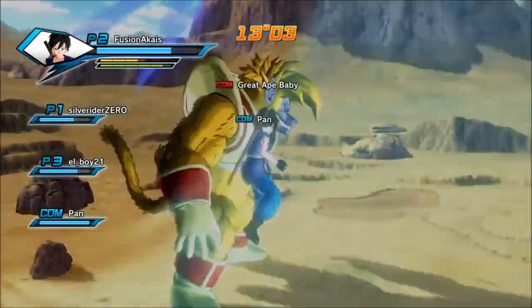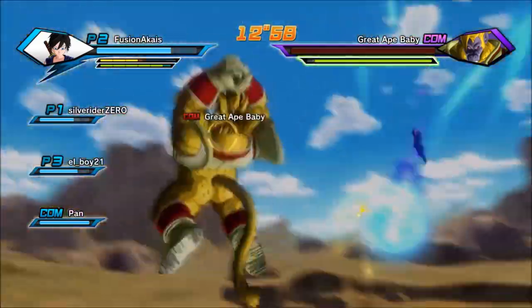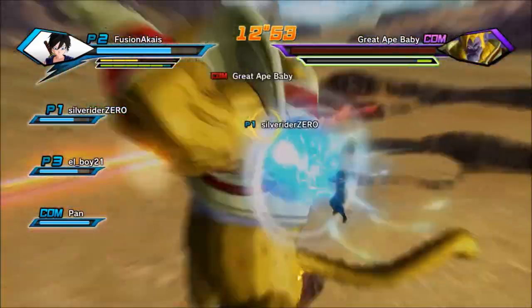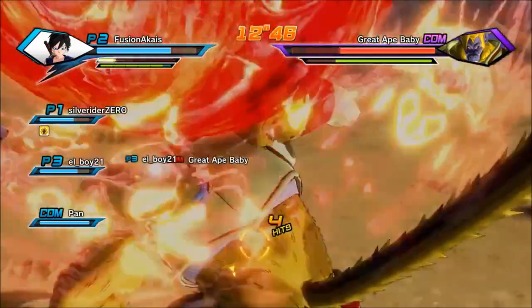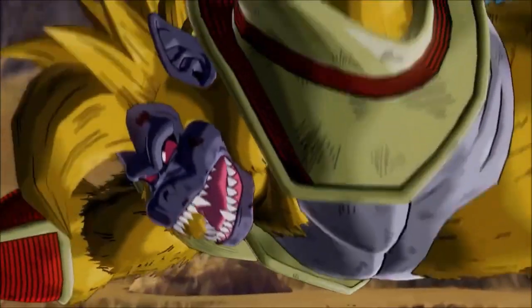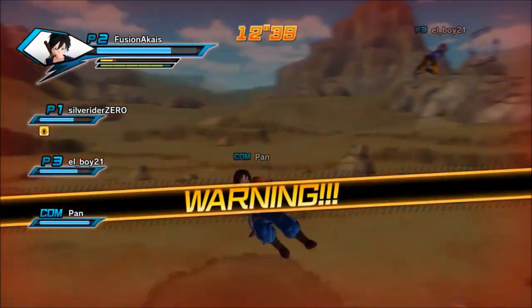Going through this portal — and here's the Great Ape Baby fight. The Great Ape Baby is not so much of a pushover. You do actually have to do a little bit of fighting with him because his defense is like, oh my god. But like I said before, if you grab that tail, there ain't really nothing they can do.